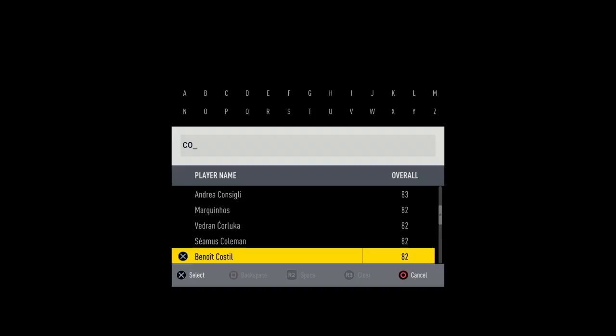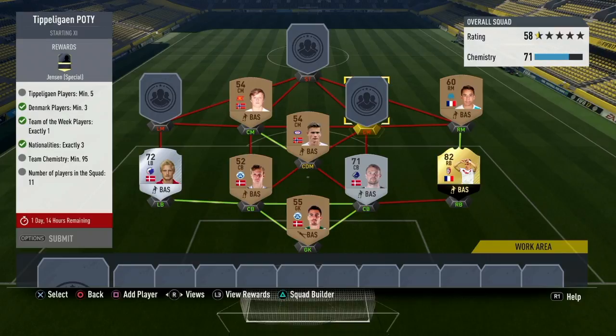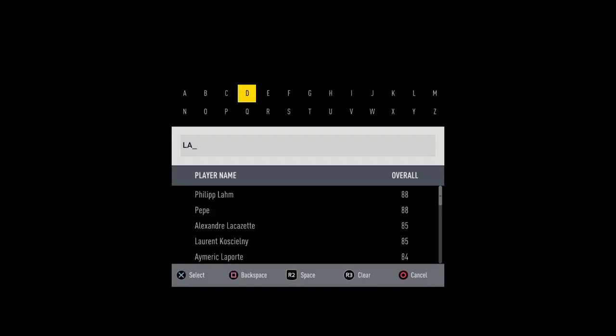His name is Corchia. He's like a 79 base card, but as a left back he's an 82. Wow, 82 right back from the 77 base card. So we got him at right back.